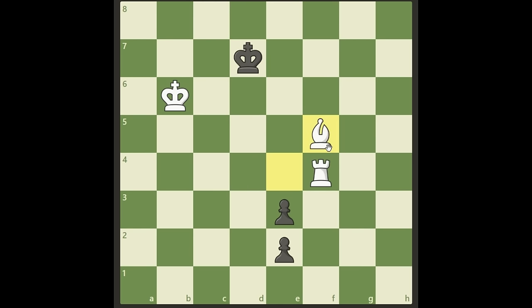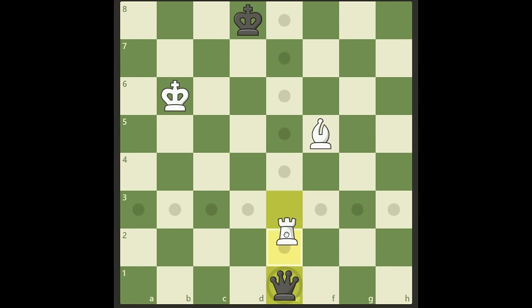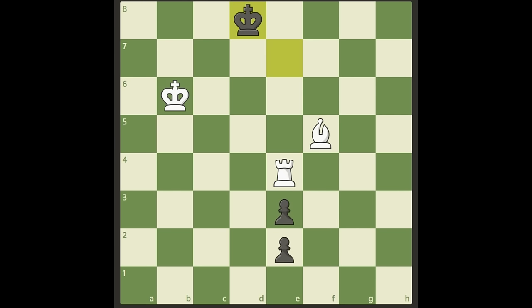After we check on f5, the king will go down to d8. So how do we stop this? We give a check first, force him to the e-file, and another check. But now there's the problem — the king goes back to d8 and it's the same situation again. If we take here, there's going to be a queen and another stalemate trap. Wow, and this is what makes this study so iconic.